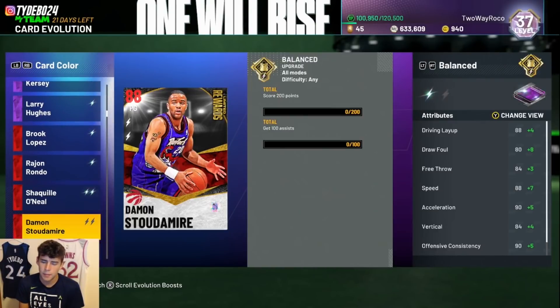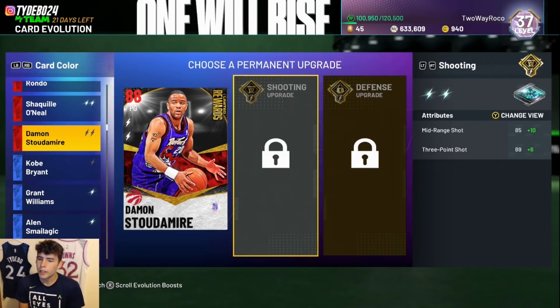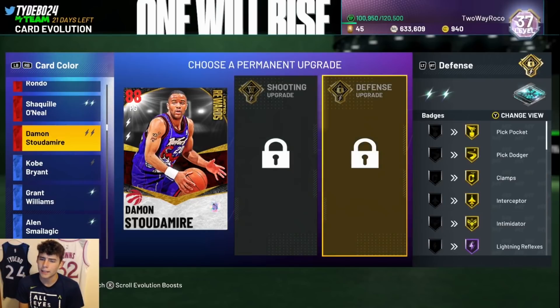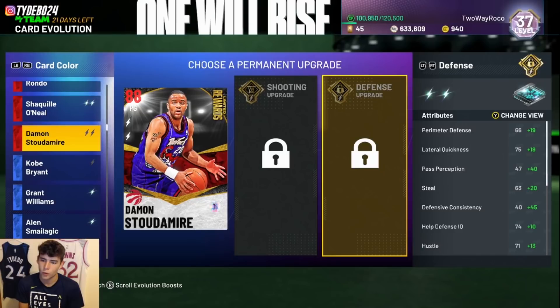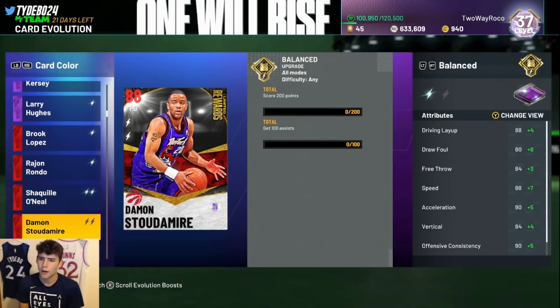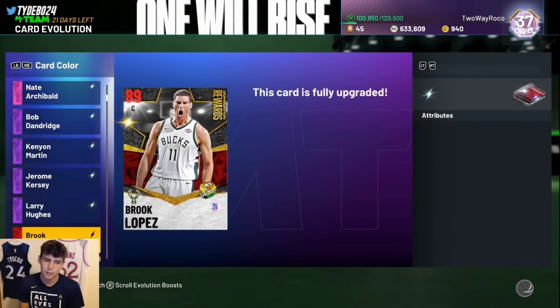For Stoudemire's evo, you can start with balanced or shooting. Balanced gives him certain badges and stat upgrades. Shooting gives plus-six 3-ball, plus-ten mid, and Hall of Fame volume shooter, ticketed shooter, silver ready center, and green machine. Defense gives gold pickpocket, pick dodger, clamps, interceptor, intimidator, Hall of Fame lightning reflexes, gold pogo stick, and Hall of Fame tireless defender, plus 94 lateral quickness making him an absolute menace. I think the first evo is straight balance, then the second evo lets you choose shooting or defense — if I were evoing him I'd choose defense.